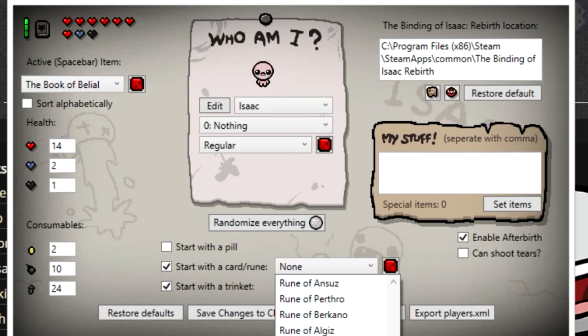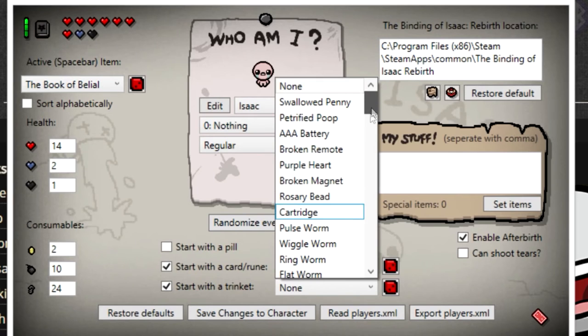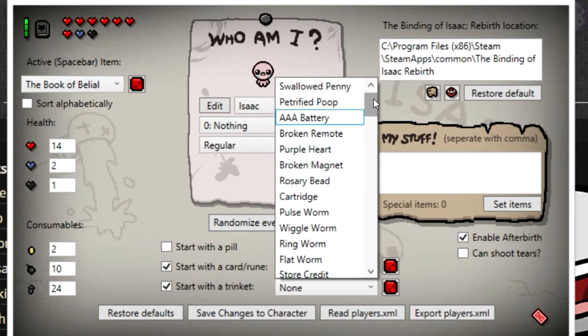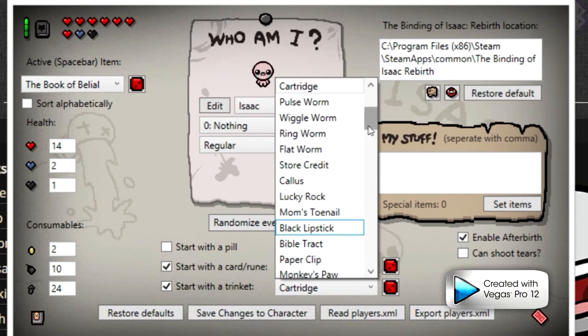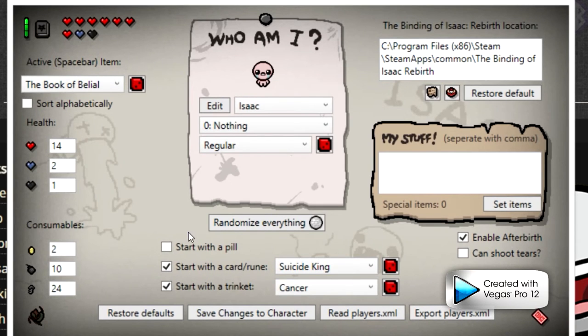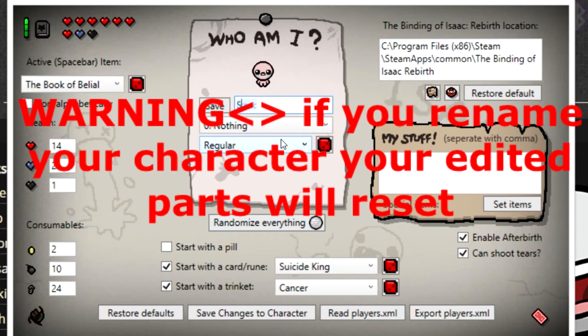I'm going to have a little bit of fun with this. I'm actually going to activate the Suicide King card right there, and then I'm going to grab Cancer. All right, so we got our card — we got Cancer. And then we have Afterbirth: if you're in Afterbirth, you want to click Enable Afterbirth. If you do not own Afterbirth, do not check this — this is really important because it determines if you're using Afterbirth. You can edit the name here, but I edited the name and it didn't work. Let's see if it works this time. Name him Spartan.